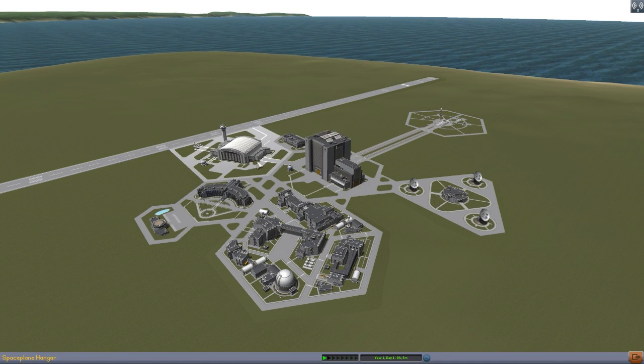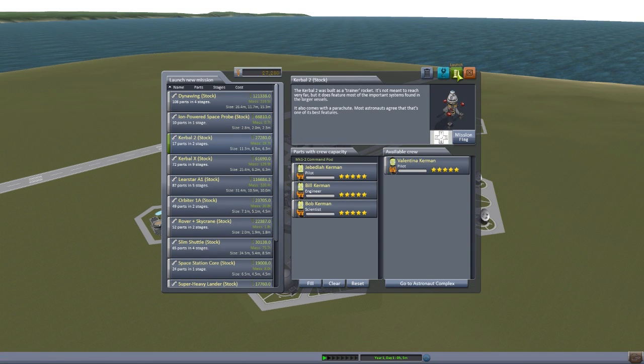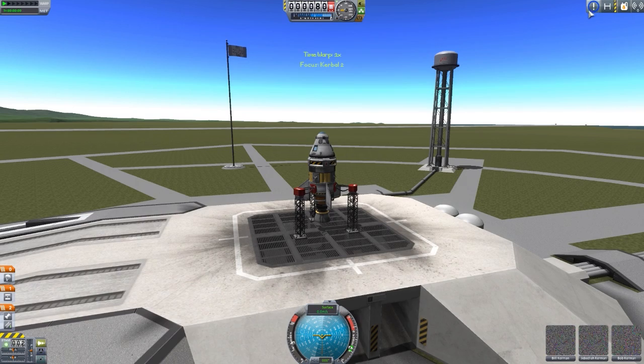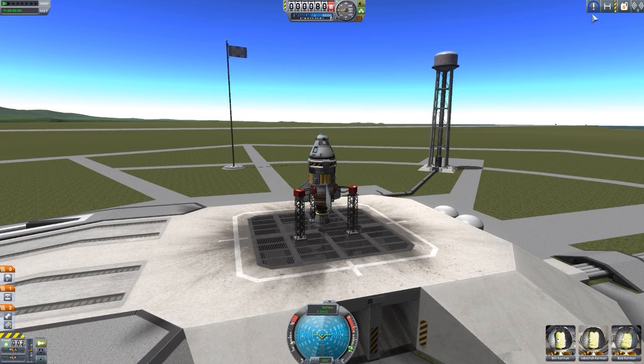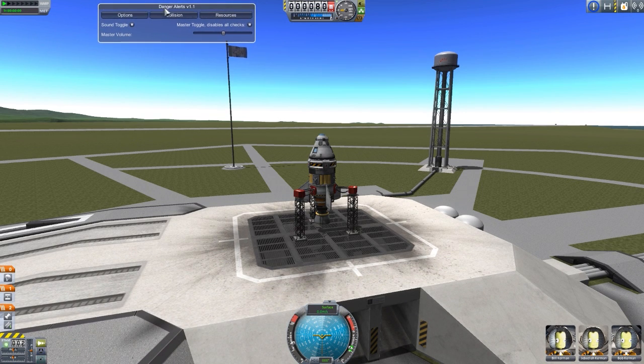Let's just jump right on into it. There are no parts for this mod — it's more of a plug-in than a parts pack — so let's just go right to the launch pad and grab the Kerbal 2. What you're going to want to pay attention to is this button right here, the lovely blue circle with an exclamation point. When clicked, it will bring up our Danger Alerts GUI so we can mess around with the settings. But that button is also the visual alert: once one of the alerts goes off, this blue ring will turn into a red ring, so once that happens, you know that things are going bad.